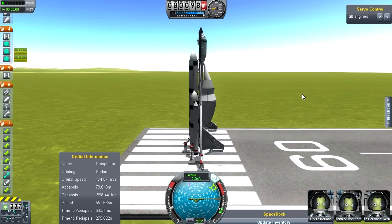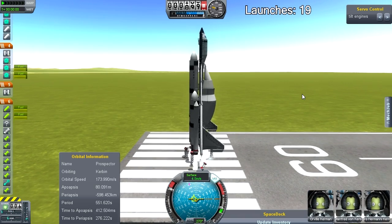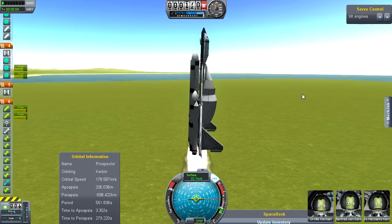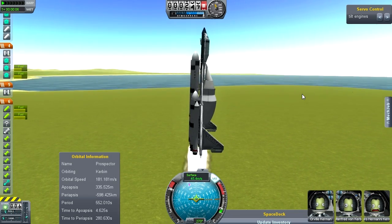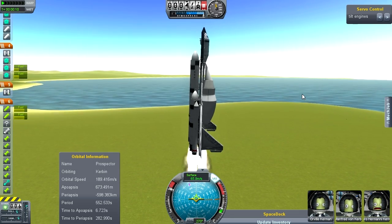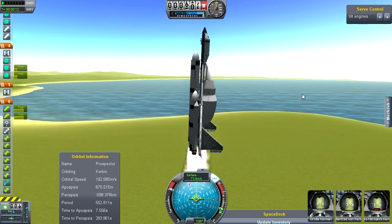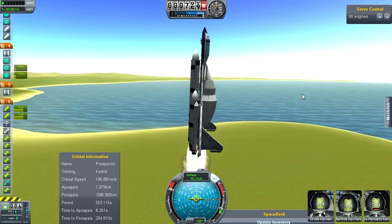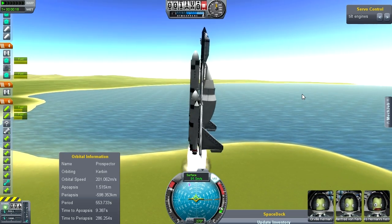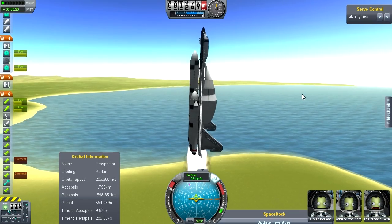Here we go. There's the main ignition. There's the solids. Nice straight takeoff - looks like I estimated the gimbal fairly nicely. Gimbal the engines a little bit more. I wish there was an indicator actually on the screen so you can see exactly what I'm doing with gimbling the engines.